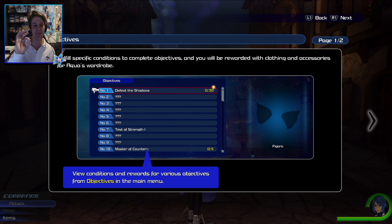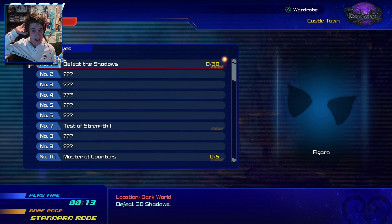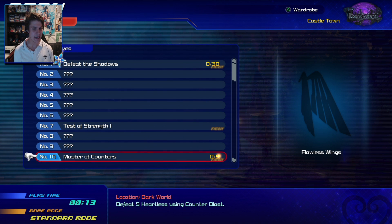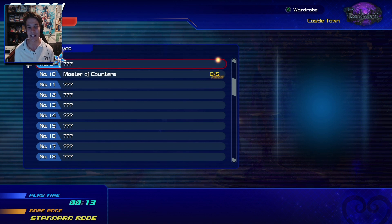We've got a little explanation here on the objective system, which I'm super excited for. Fulfill specific conditions to complete objectives and you will be rewarded with clothing and accessories for Aqua's wardrobe. So as we do these different little missions, we're going to be getting rewarded with customizable items to put on Aqua. We've got the objectives tab now in the main menu: defeat 30 shadows, raise Aqua to level 60, defeat 5 Heartless using Counter Blast. I'm going to try to complete the different objectives as we make our way through 0.2, though I'm not aiming for full objective completion in this Let's Play.